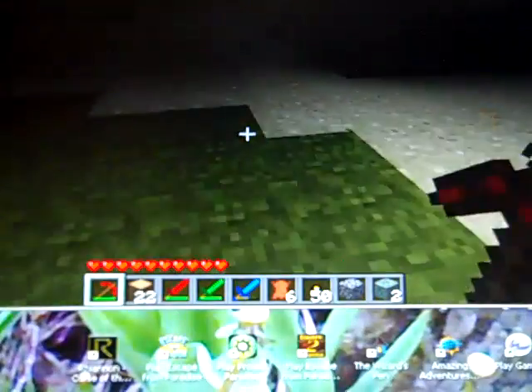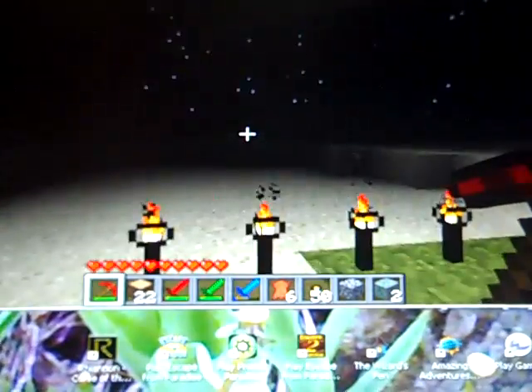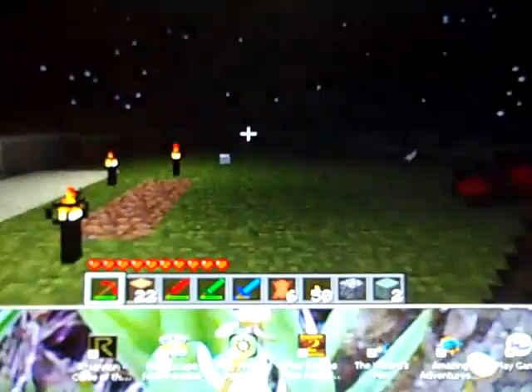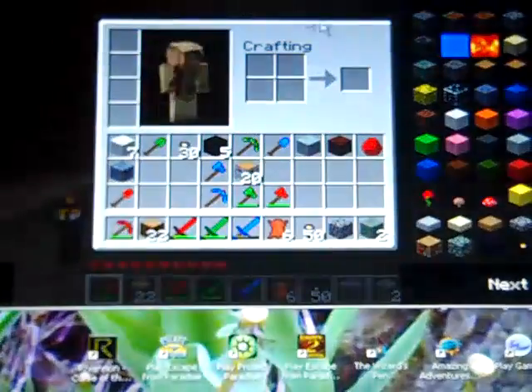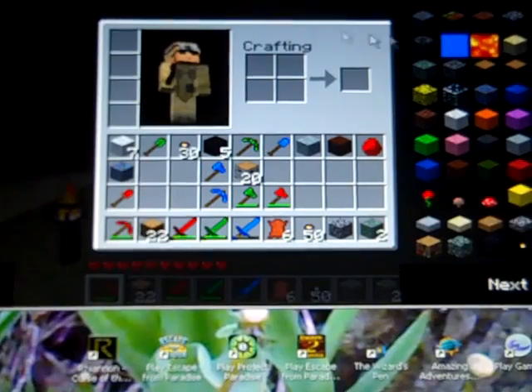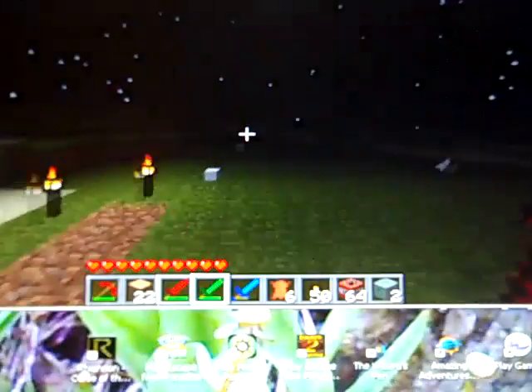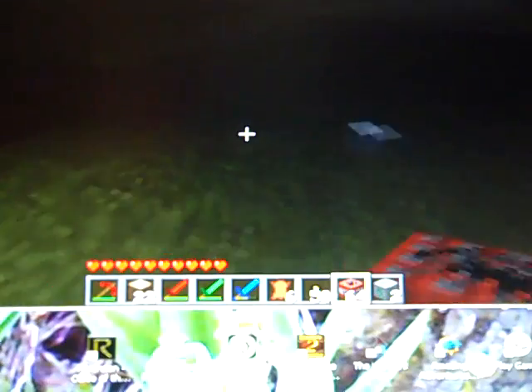To make sure it worked, press whatever you use to open up your inventory, and then you should just have all the Too Many Items panel here. Just make sure everything works — give yourself some items. That's about it for this mod — it's pretty awesome, I like it.